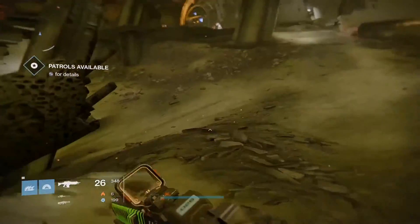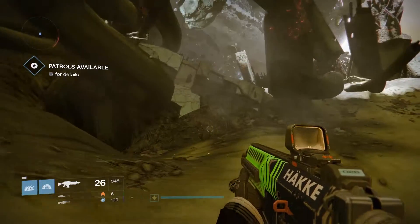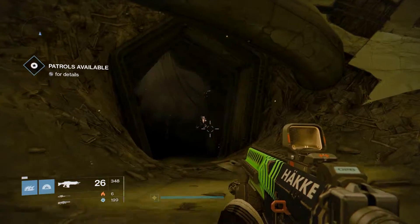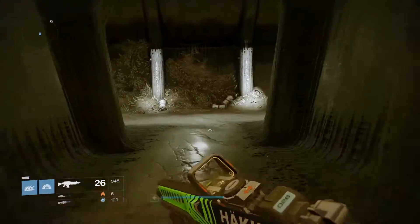Spawn into the Hull Breach area and make a left, and make a hard left after you pass that structure. The room will be on your left. Once inside the room, the chest will be on your right.